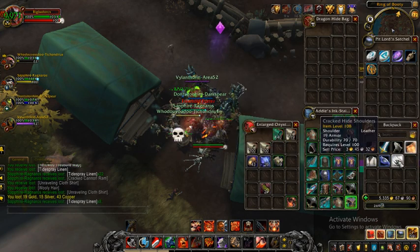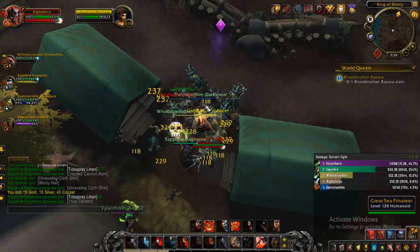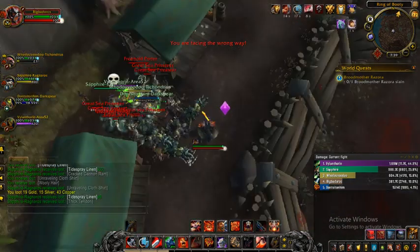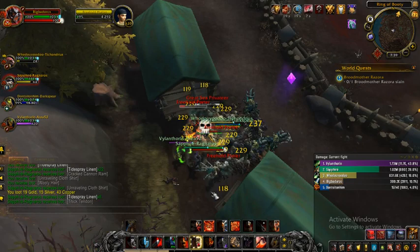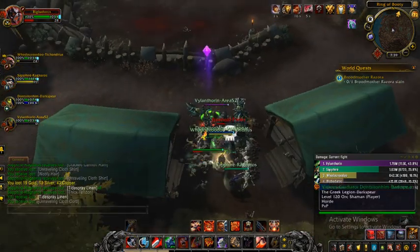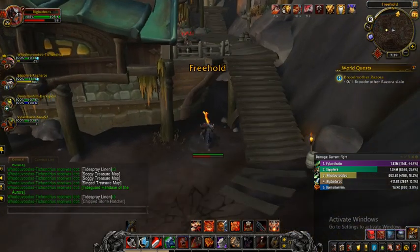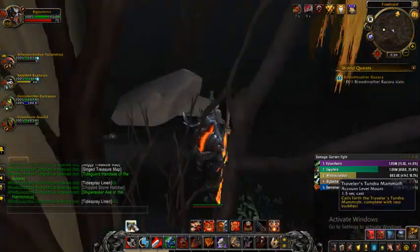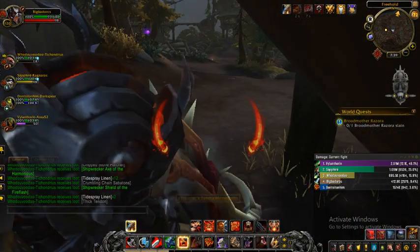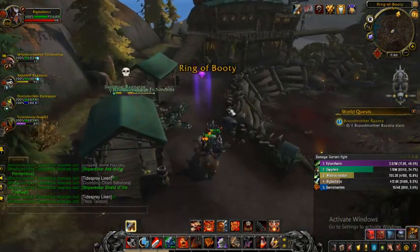You want to put the mount in the middle — actually not in the middle of the group, because you'll accidentally click one of the mobs. All you want to do is bring the mount here. Let me get out of combat first and I'll show you guys how useful that is. You don't want to bring the mount into the group.